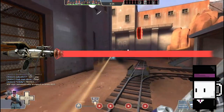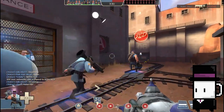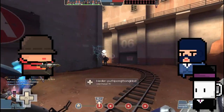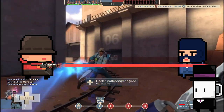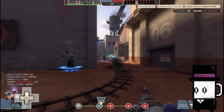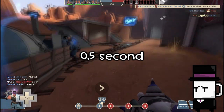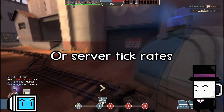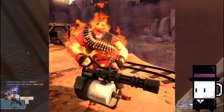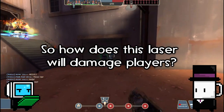My idea is to change the projectile into a hitscan laser. The laser shoots straight to wherever you're pointing, like other normal lasers. The laser does not deal damage instantly; instead, it damages by ticks — the kind of ticks that deal damage every half a second, or 0.5 seconds to be exact, like server tick rates. For example, similar to afterburn and the bleeding effect.